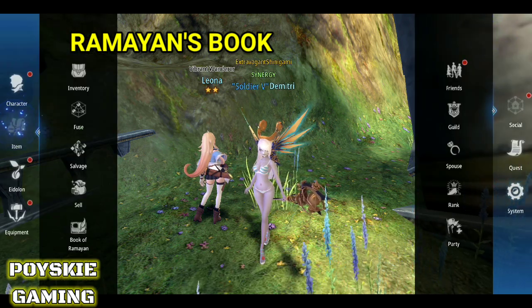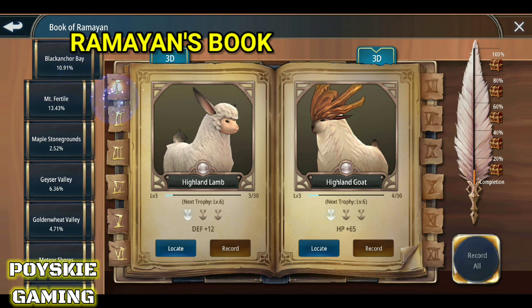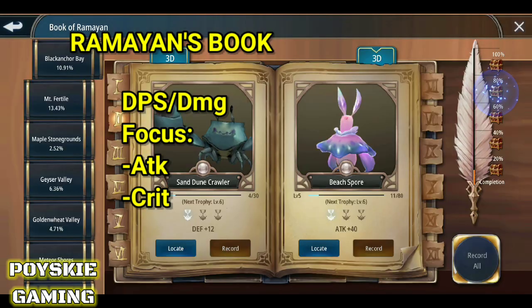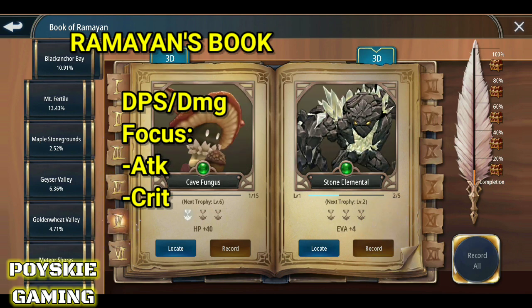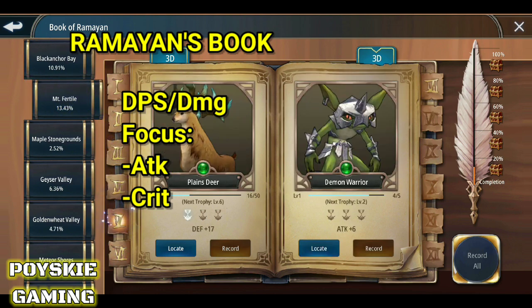Pagdating naman sa ramayans — kung attack type ka or damager, huntingin mo yung mga makakapagpataas sa iyo ng attack. Marami naman diyan, hanapin mo lang. Unahin mo yung mga attack.